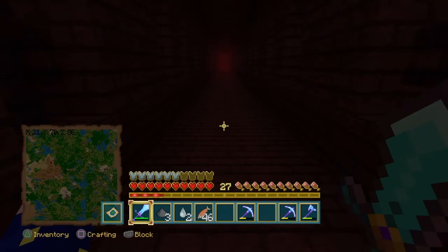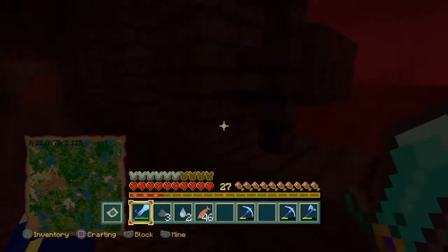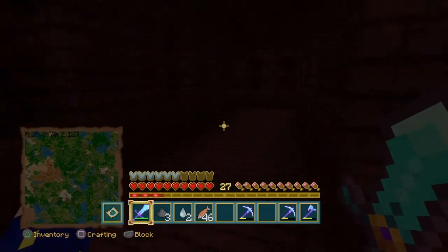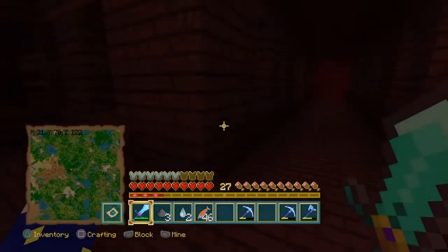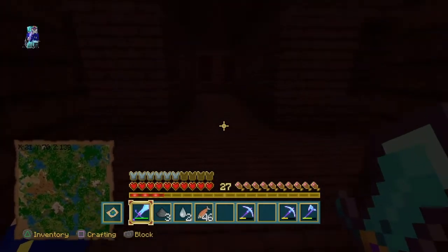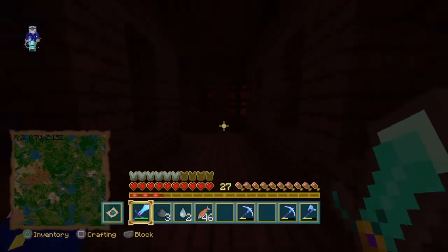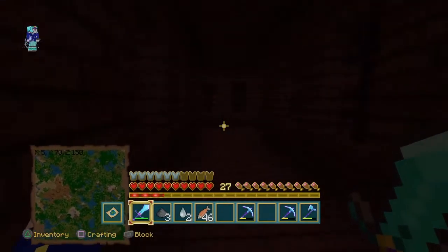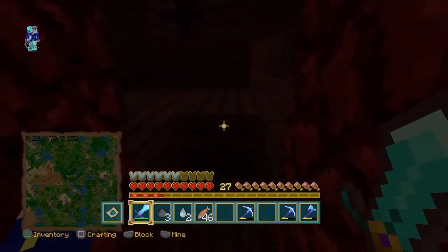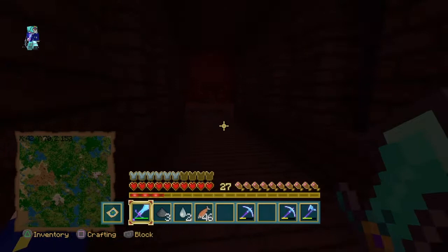Hey guys, I'm back. After looking at my resources, I decided I needed a beacon. To get the beacon, we gotta get two more skulls. We're here in the nether fortress that we found early on, and we're just going to be running around looking for Wither Skeletons. The difference is I've got a Looting Three Sword now, which means it should be a lot easier to get them.